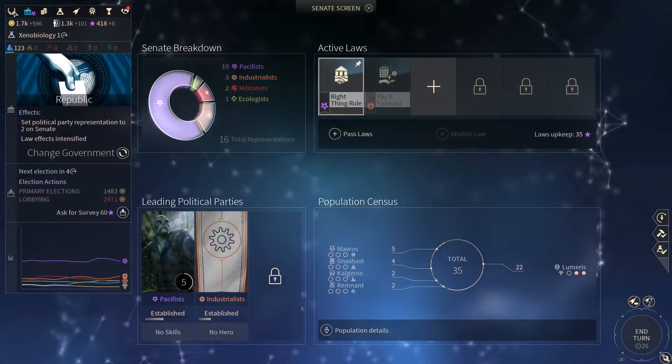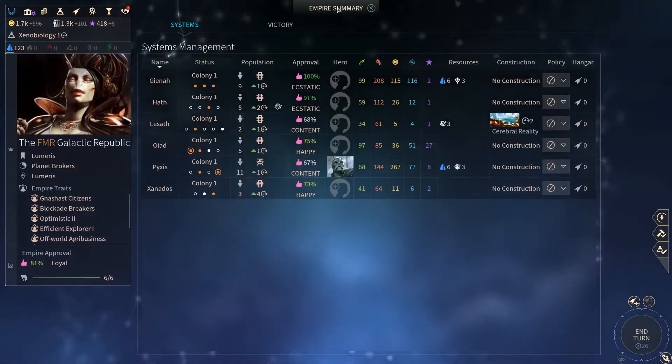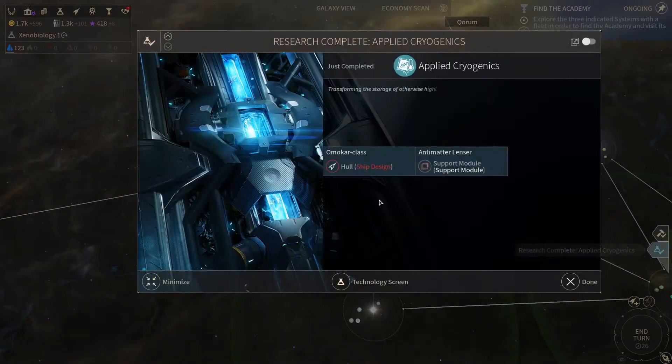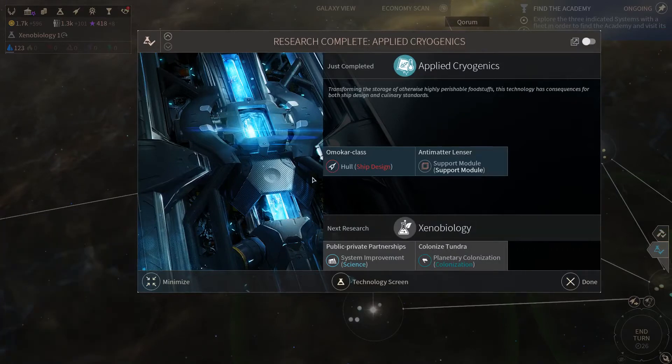I'll probably have two systems that are ecstatic. And I've got a lot of extra population as well so that's good. We'll be able to build some of these guys so we're gonna look at that.